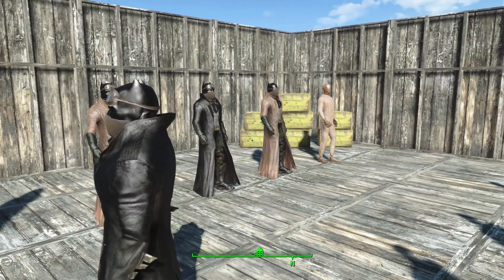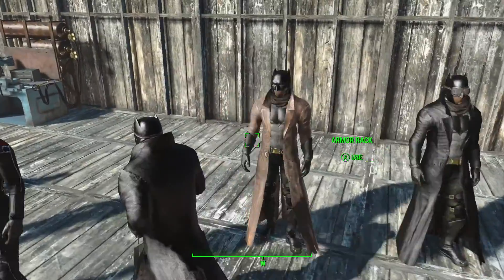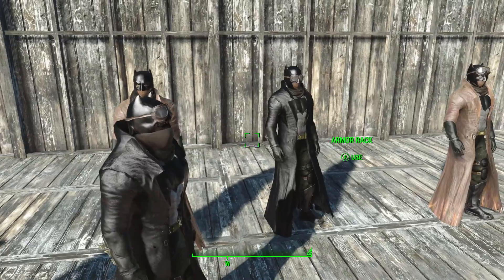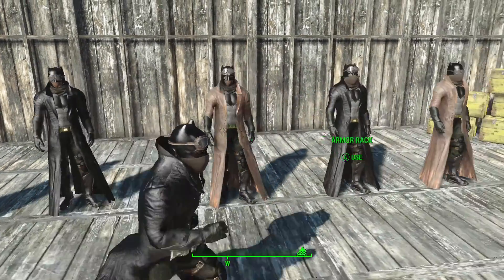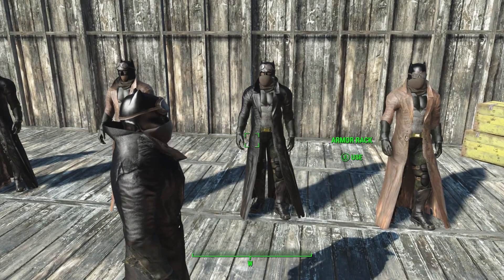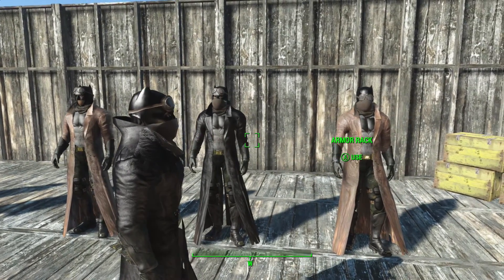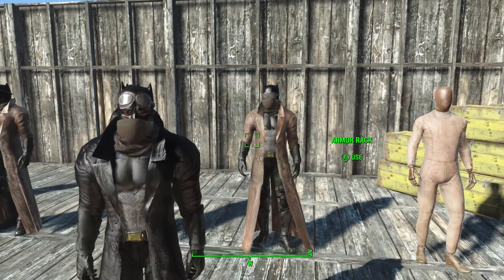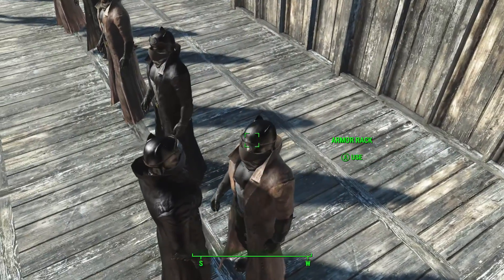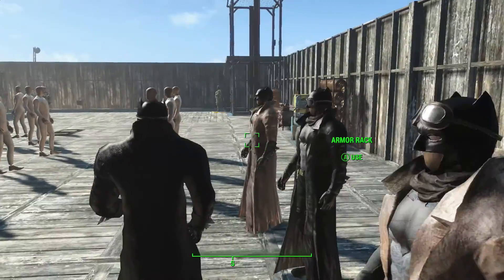Now, you only get the two options for clothes, but you then get a whole different mask options. So you got the standard Batman mask, Batman with the goggles, Batman with the goggles on his head, Batman with the mask and the goggles, and then the last one. But just look at the detail that this guy's put into it — it's absolutely fantastic.